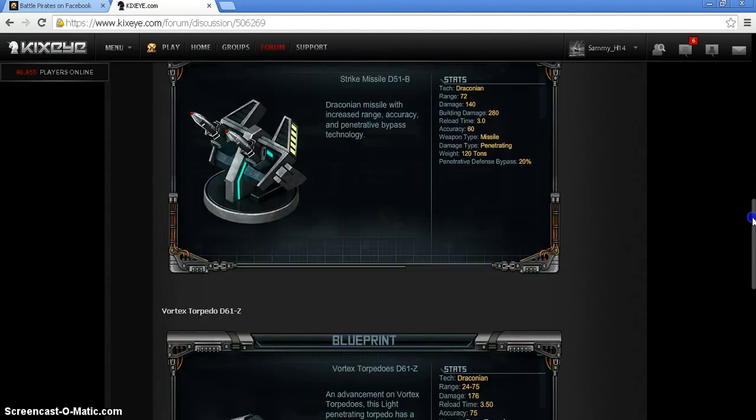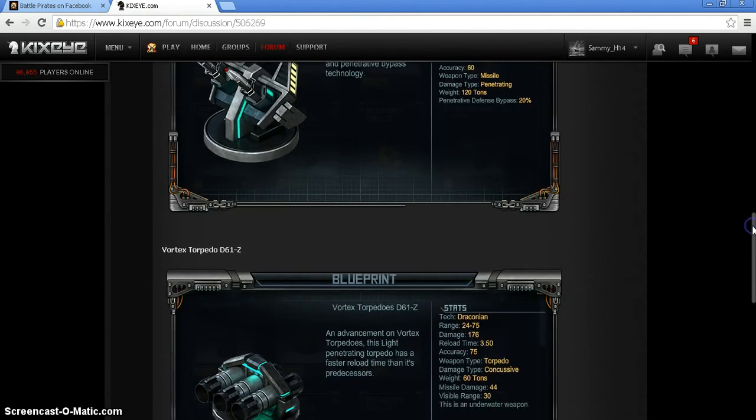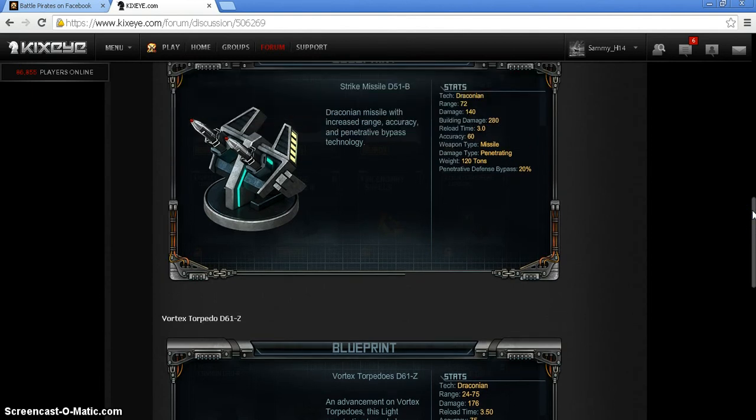The Vortex Torpedo D61Z — I'm not using it either. It has a range of 75, reload of 3.5 seconds, accuracy of 75, damage of 175. Not that great. I can see both the Strike Missile and Vortex Torpedo being placed in tier three — they're not top-end weapons and I'd be surprised if they're tier four. We'll have to wait and see what happens after next month's raid.